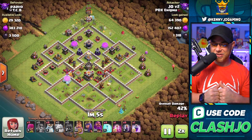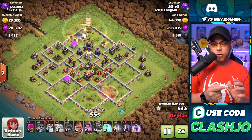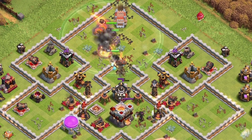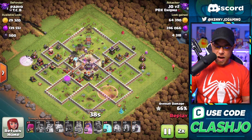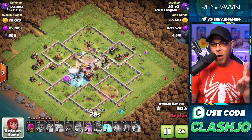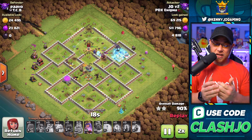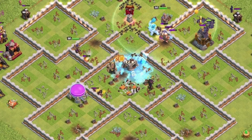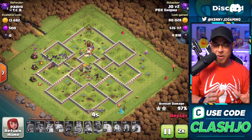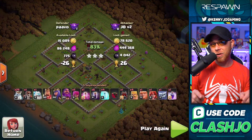We shift attention to the top of the base to use the Log Launcher to deal damage to the Eagle Artillery placed in the center of the village. Royal Ghost funnel, Ice Golem, Barbarian King, Archer Queen, Grand Warden with the Log Launcher — the Warden's ability is used. The Log damages the Eagle, the Clan Castle, and the Town Hall. Then we flank Bats in from the left, using Freeze spells on the Multi-Target Inferno Tower and any remaining splash damage defenses. We don't even need all our Freeze spells — we easily clear the base with tons of Bats, Archer Queen still alive, Grand Warden still up.